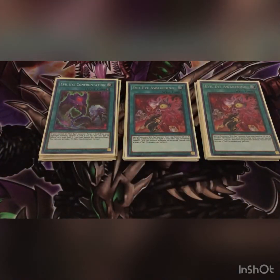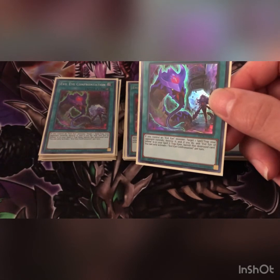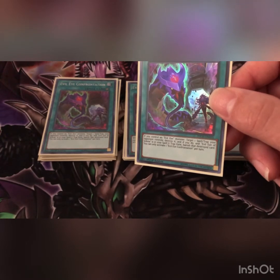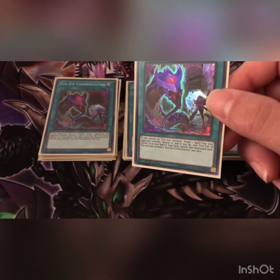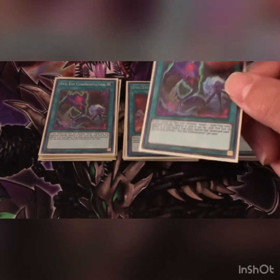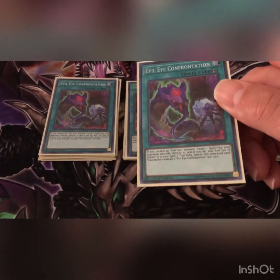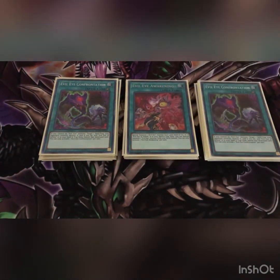Then we play two Evil Eye Confrontation. If you control an Evil Eye monster, target one spell or trap your opponent controls and destroy it. If you do and Evil Eye of Selene is in your spell/trap zone, banish that destroyed card. So basically if they have a spell card they can reoccur, you can just nail it and they can't get it back.